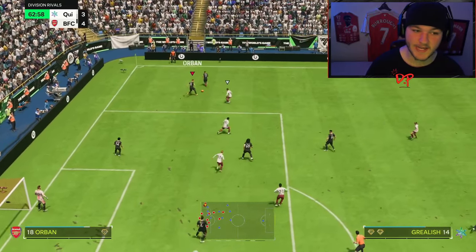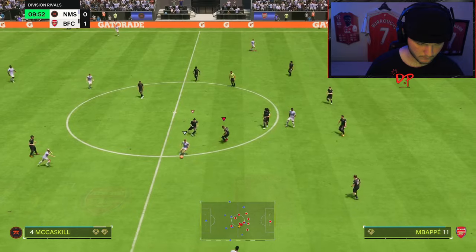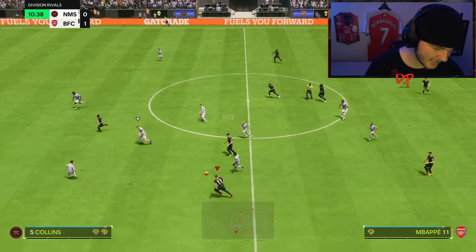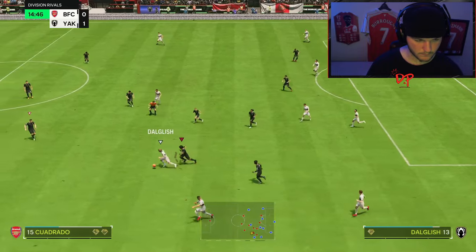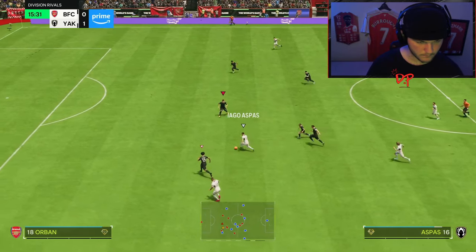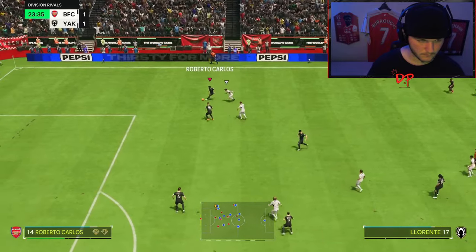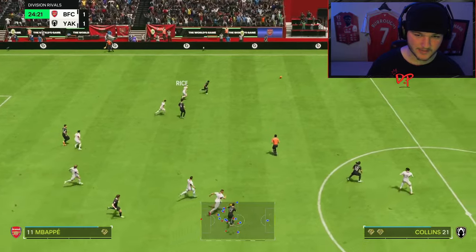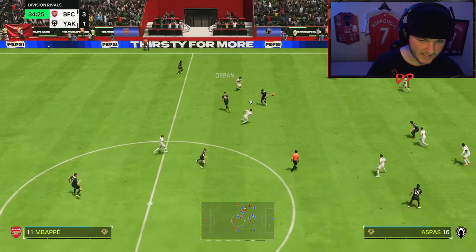Willy Orban continues to impress — beautiful positioning, reading the game well, winning tackles and interceptions repeatedly. When they're under pressure, he wins it. He pushes opponents out and gets the tackles consistently.